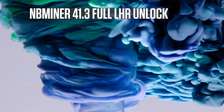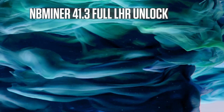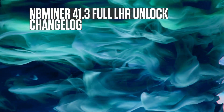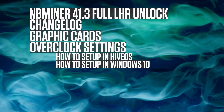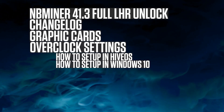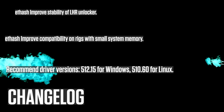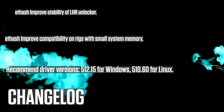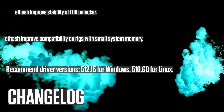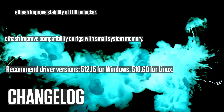NBMiner 41.3 full LHR unlock again, but this time stable apparently. The changelog covers: graphic card overclock settings including how to set up in HiveOS and Windows 10, results, and conclusion. Key changes: improved stability of LHR unlocker, improved compatibility on rigs with small system memory, and recommended driver versions — please note them.